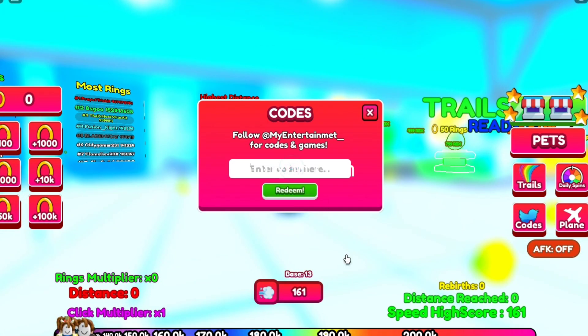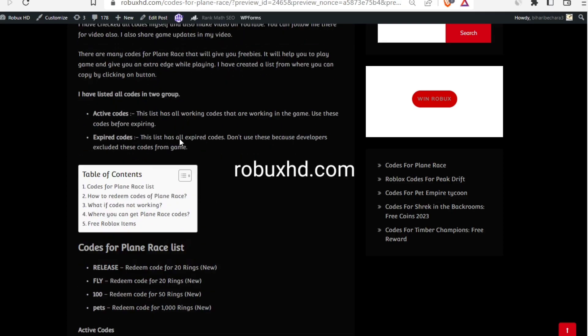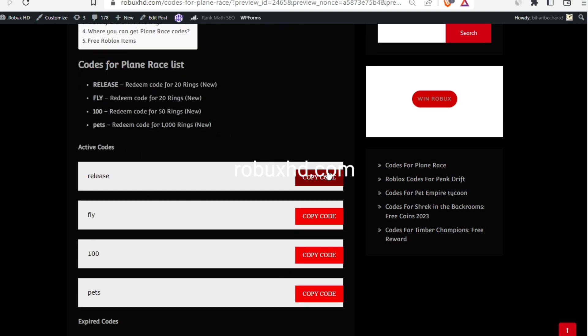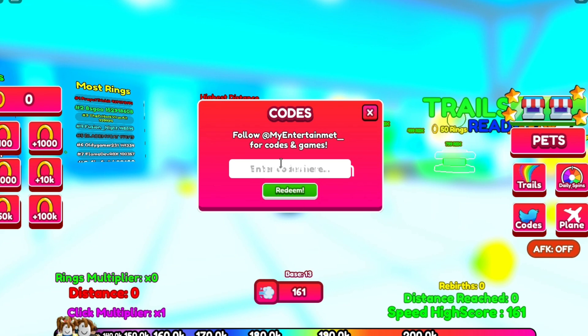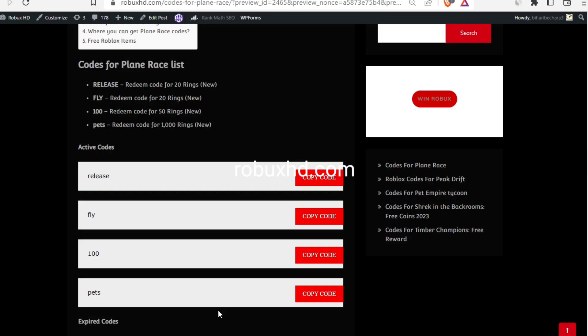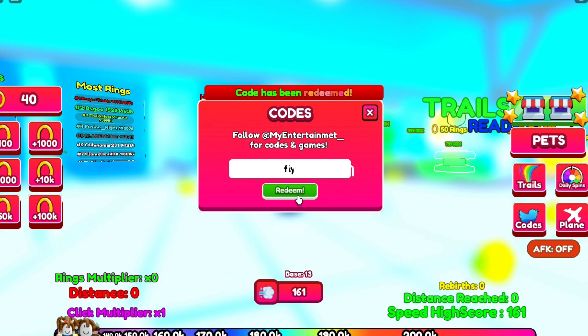You have to simply click on this code button and you'll come here — you can see these are all the codes I've written on my website. You can simply click the copy button and paste it in the game. It's so easy, that's why I'm telling you: please subscribe to my channel, like this video, and visit my website so you can get all the latest codes and copy and paste them in the game very easily.